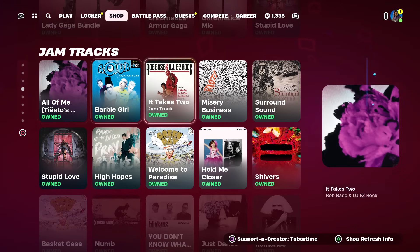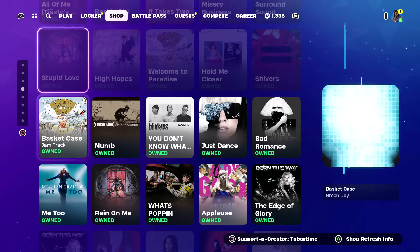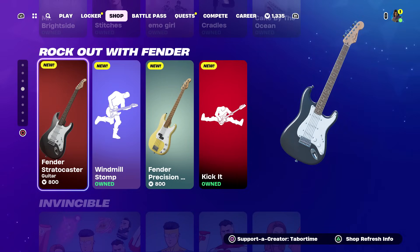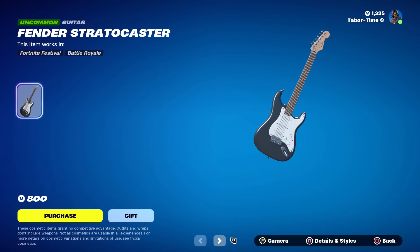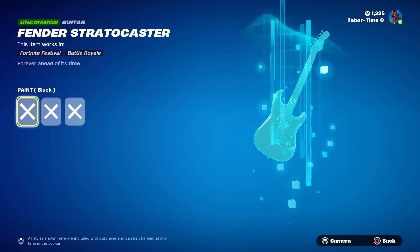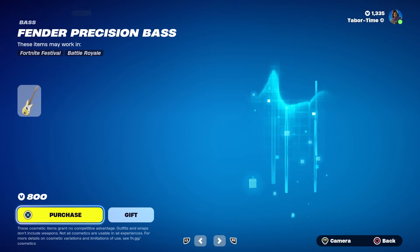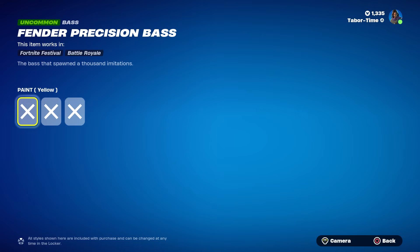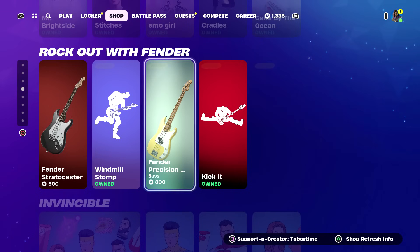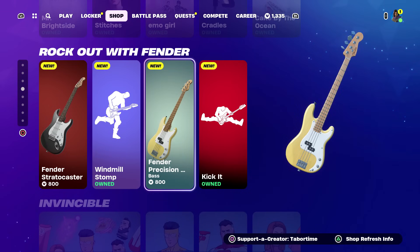Lady Gaga stuff is still here. Jam tracks — we get new ones tomorrow including Juice World, I can't wait. Nothing new tonight though. However, we got a new tab: Rock Out with Fender. We've got the Fender guitar, the Stratocaster, which looks pretty plain to me — you can make it red or blue and the default is black. Then there's the Fender Precision Bass — same thing, this one comes in yellow, black, and teal.